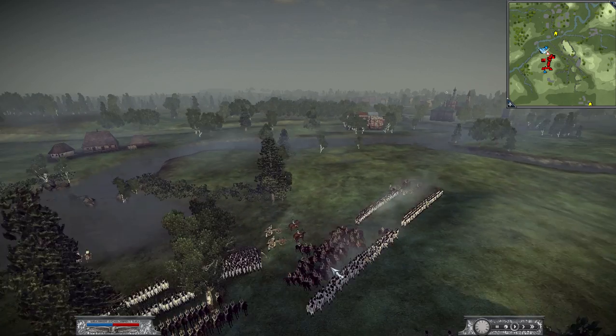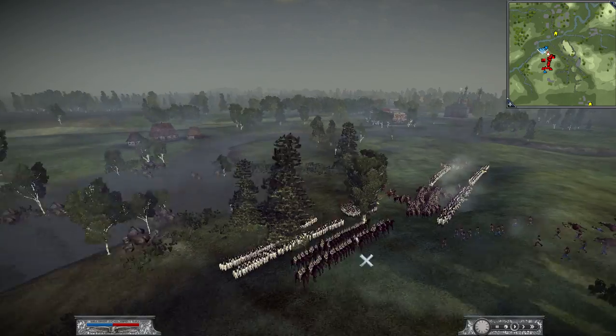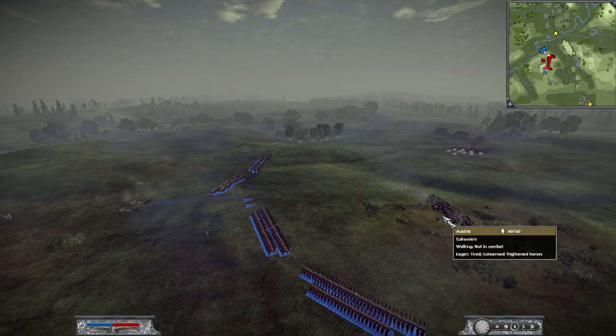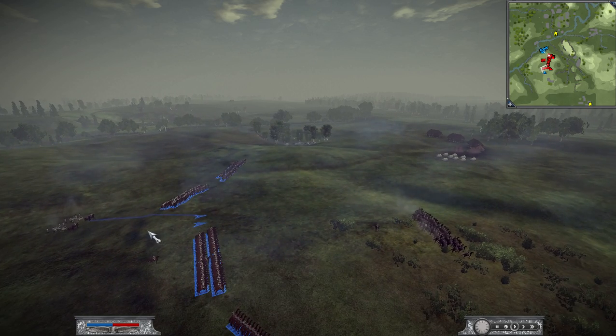You are never sure if you are just seeing those units because there are only those, or if there are more hidden behind. You'll see later why this is important. Anyway, I keep advancing with my cavalry as Connitz tries to withdraw.